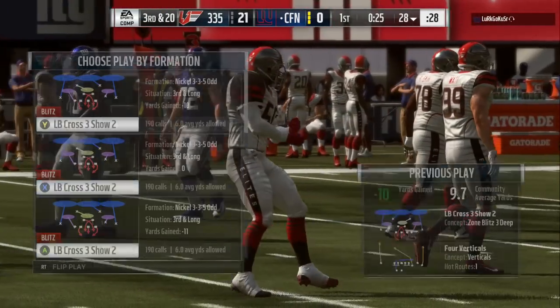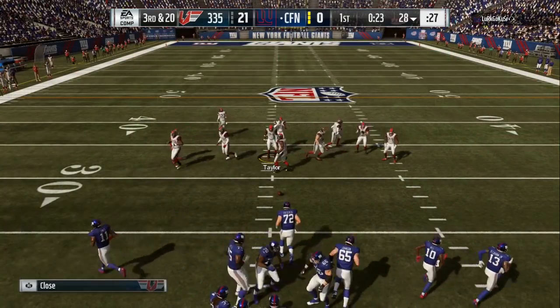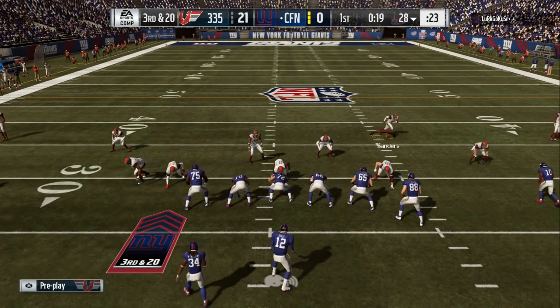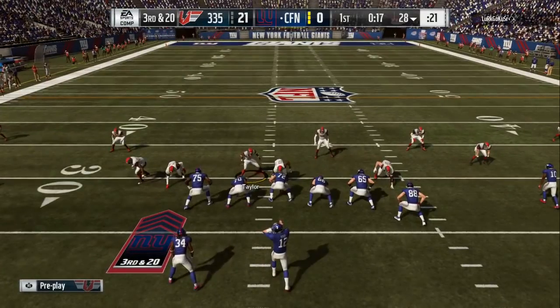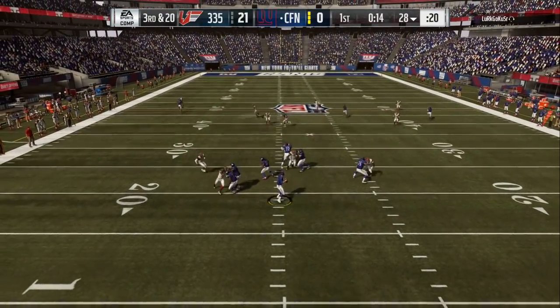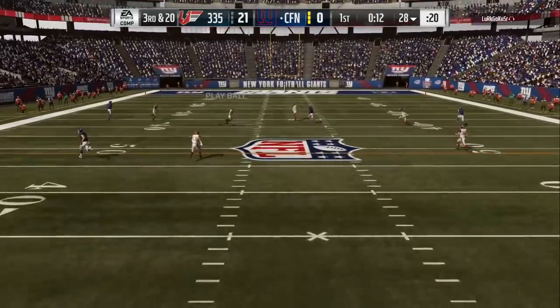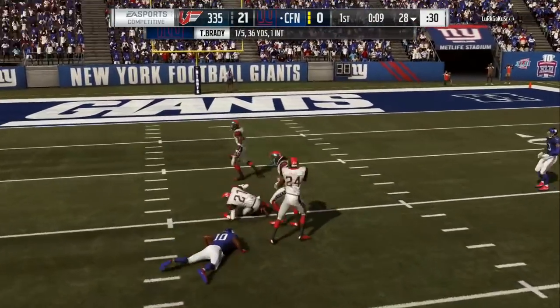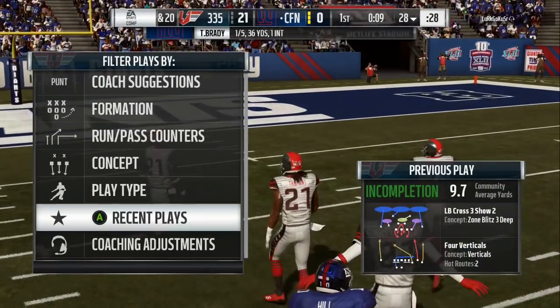You can see my guys running a different type of verticals and it's not being too good for them. The setup, like I said, is base align, spread defensive line, crash out — user one of these crossing angles right here. You can put them in the yellow zone, you can man them up, anything that you want to do.